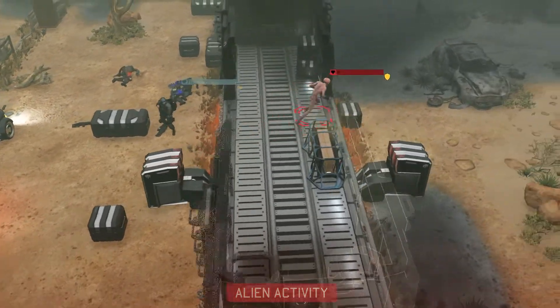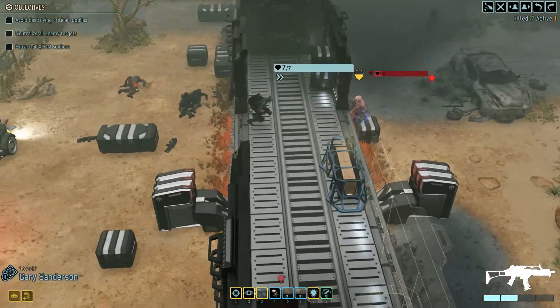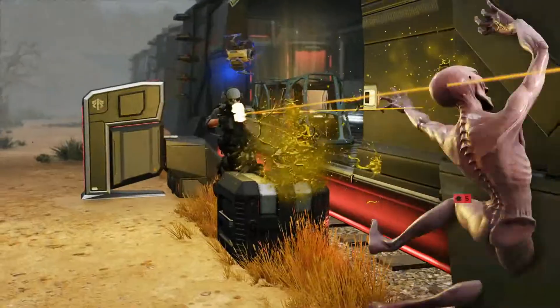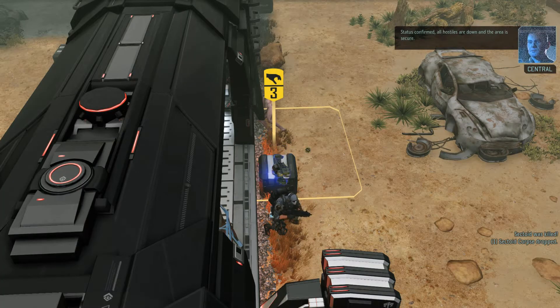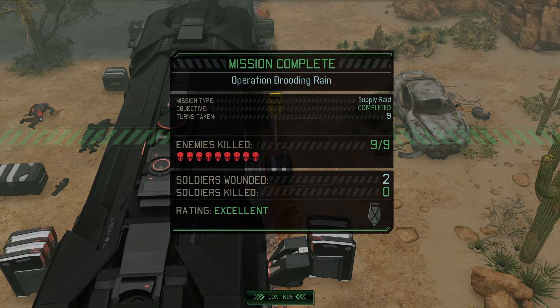Oh boy, enemies on the move — they're flanking us. Come on Roach, smoke them! Hostile terminated, status confirmed. All hostiles are down and the area is secure. Mission accomplished! Nine enemies terminated, we got two wounded unfortunately. Oh well, it happens. My ideas aren't always the best, but didn't get them killed — which was more by luck than anything else.